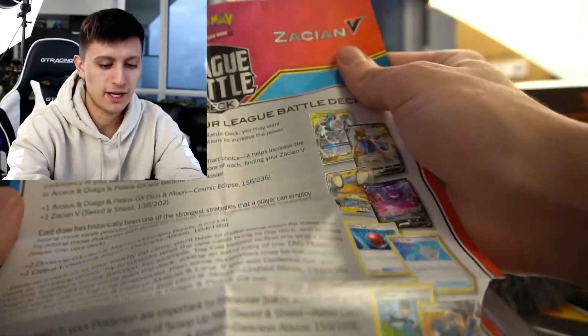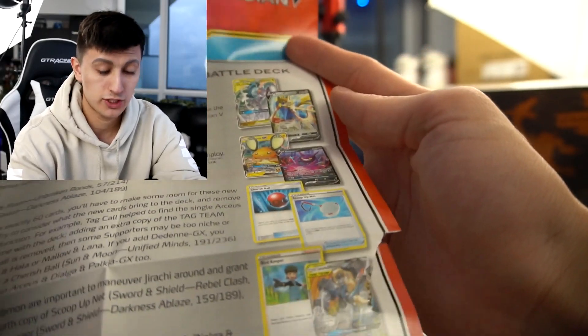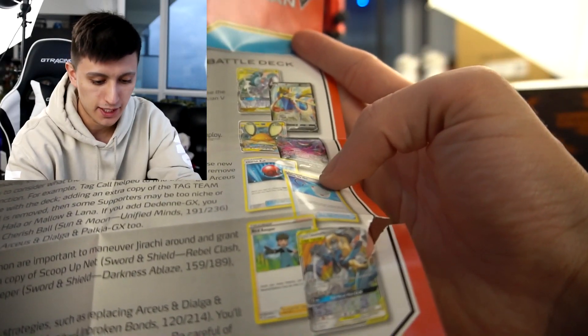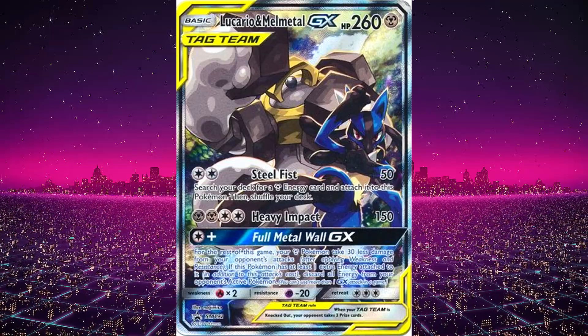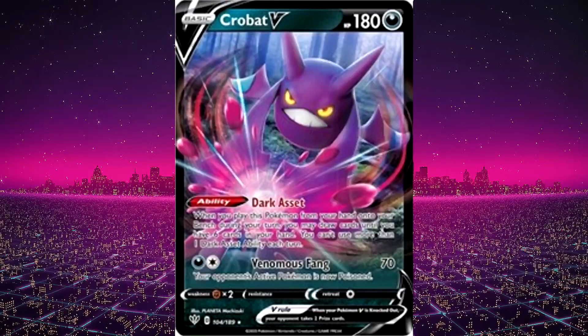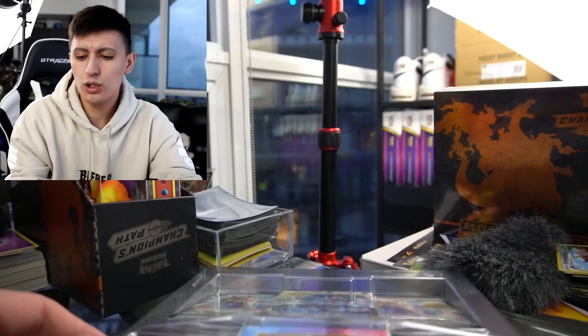It's basically like Amazon — people who bought this often buy these. Here's a look at what you might want to pick up if you're trying to get your deck more competitive. They put Melmetal and Lucario on the bottom right there. We've got some Bird Keeper, Scoop Up Net, and Crobat V, which is also an essential in pretty much every deck. A nice little thing for new players who aren't too familiar.